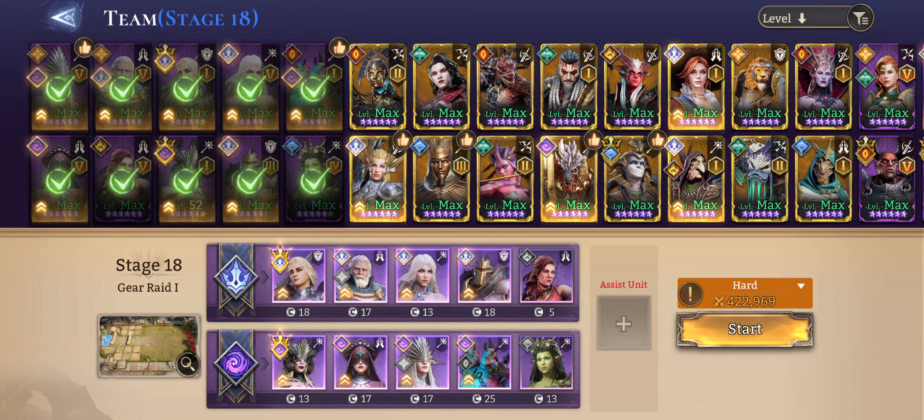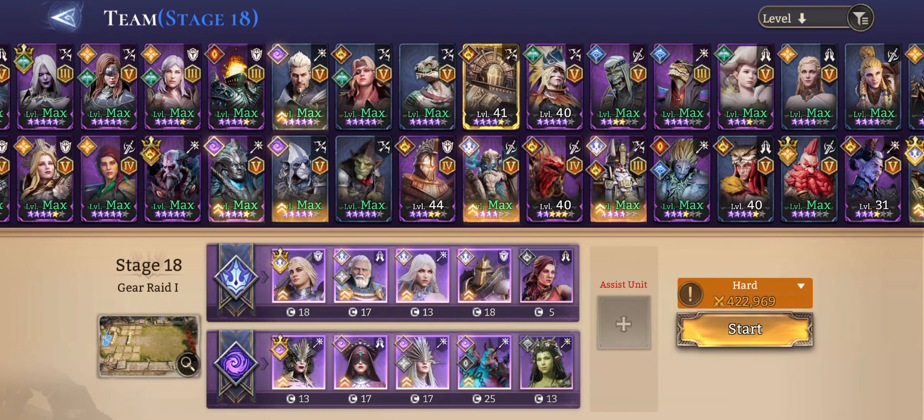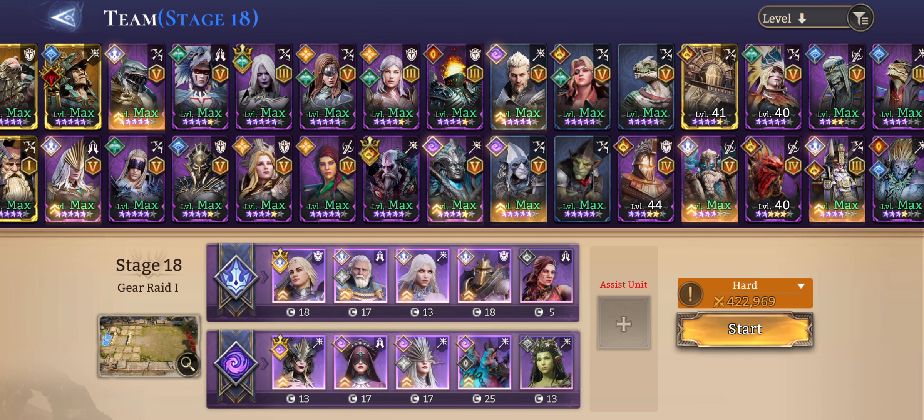Hey guys, welcome back to another Watch of Realms video. Today I'll be doing a quick and short video about Gear Raid 1 Stage 18 using only epic heroes. There is a community challenge going on in the Discord — if you want to earn some gems, go there and do the challenge. It's basically just do Gear Raid 1 Stage 18 with epics only. I'm not sure if rares are allowed, so just to be safe I won't be using any, even though there are a few like Autumn that I would normally use.